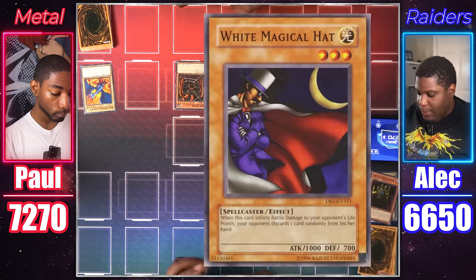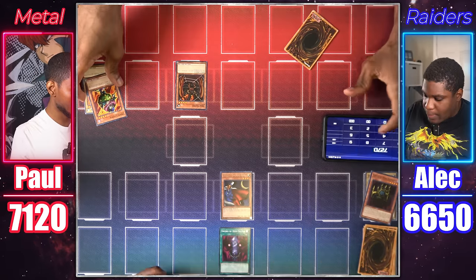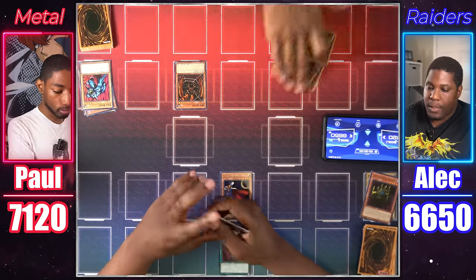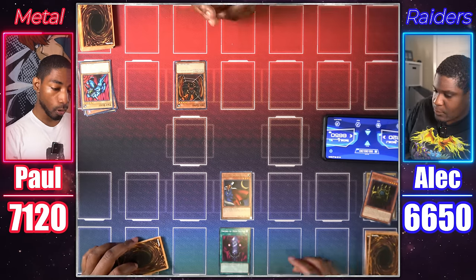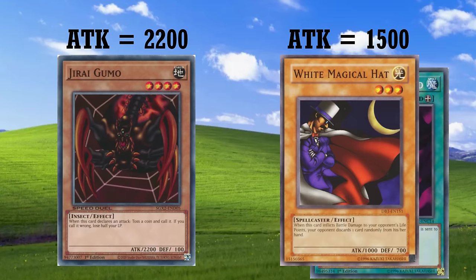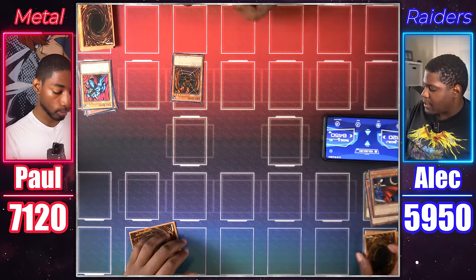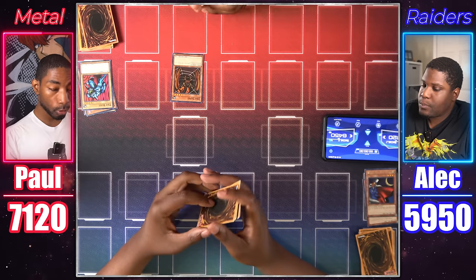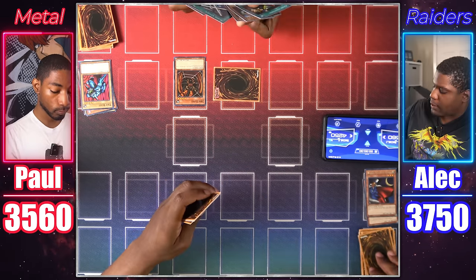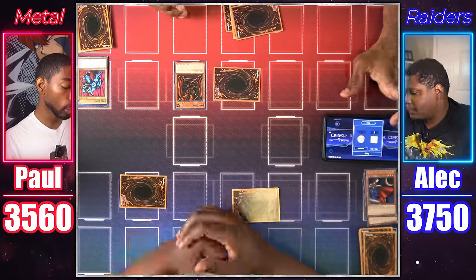I'll normal summon White Magical Hat and equip it with the Sword of Deep Seated to increase attack by 500. White Magical Hat attacks your Crass Clown, and White Magical Hat will have you discard a card randomly from your hand — my Pale Beast. I'll attack with Geragumo, calling tails — tails! So I take 200 damage, and then my Sword of Deep Seated will return to the top of my deck. Geragumo attacks your life points directly — calling tails. Geragumo attacks your face down monster — calling tails again. Geragumo hits Kiosube.